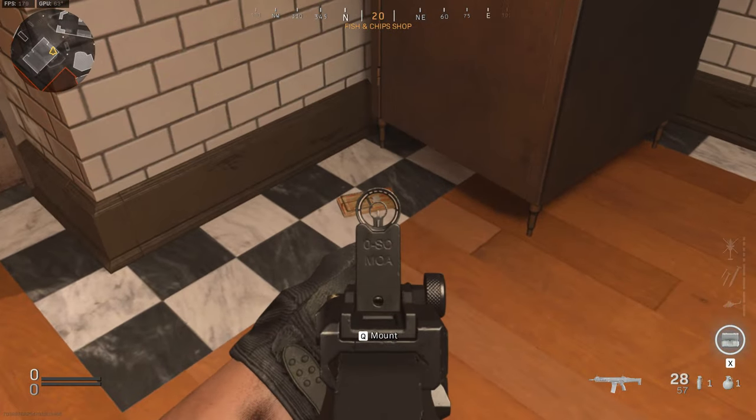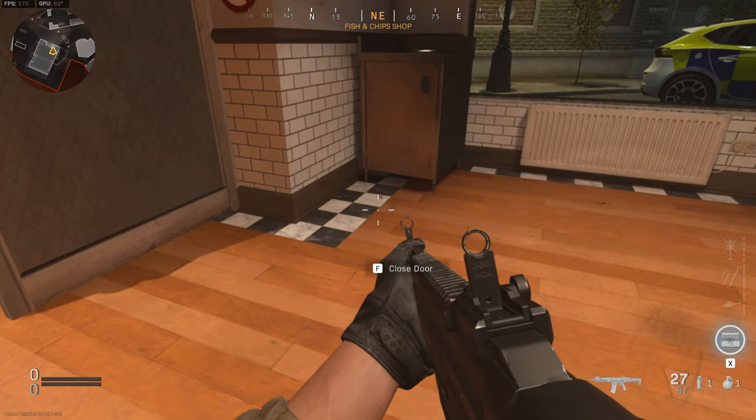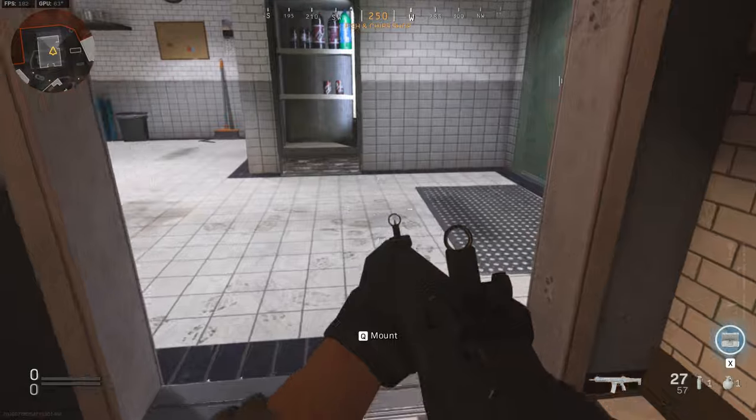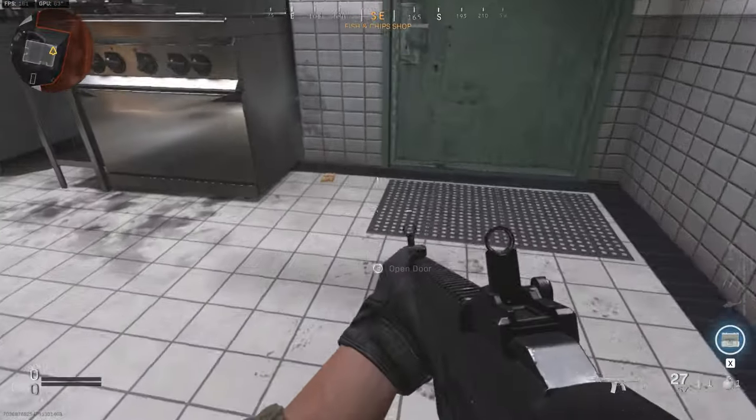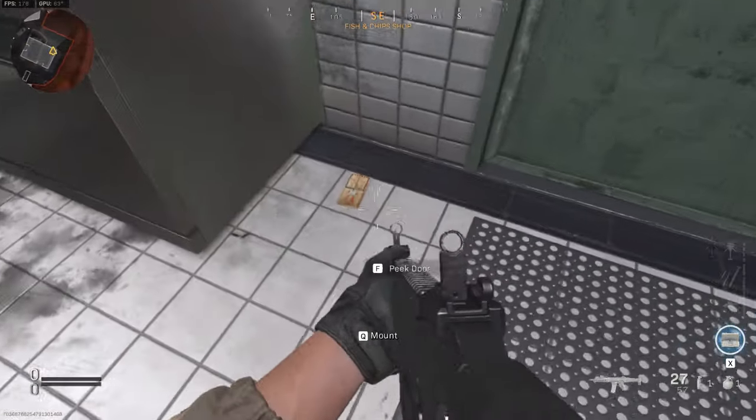Inside of the restaurant there's gonna be one right here — it's a good spot to double check. That makes four, and then luckily there's number five. Got really lucky — two in the same building, which is nice.